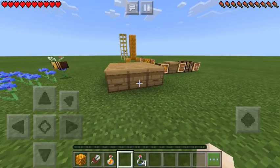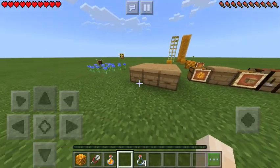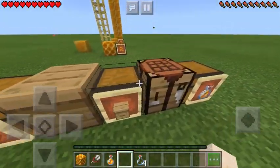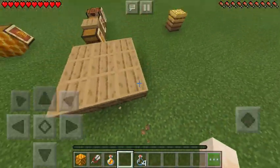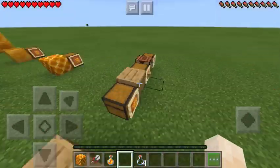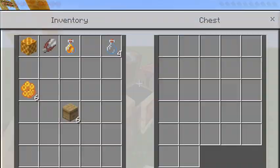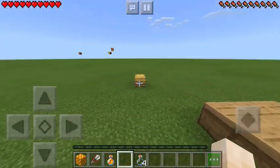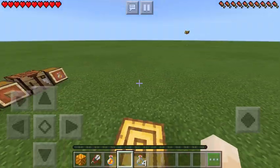That is basically the bee update — I hope you guys enjoyed this. Sorry about the first crafting thing; I meant to put wood in there but couldn't. At least you know how to make it — you just use wood instead of the actual block. These are called beehives and those are bee nests; I might have gotten that confused.